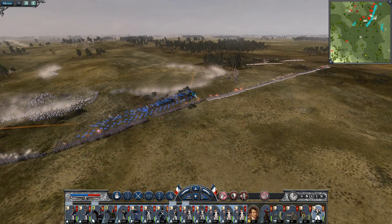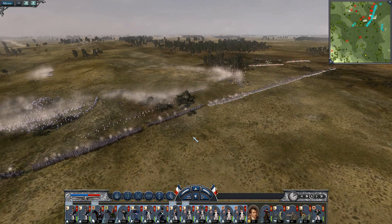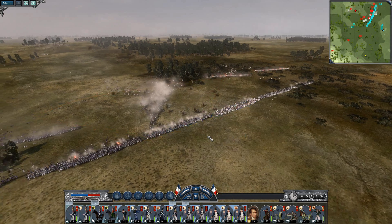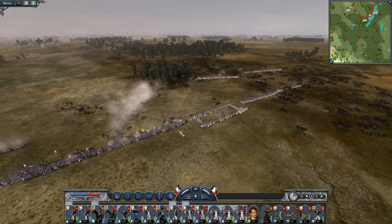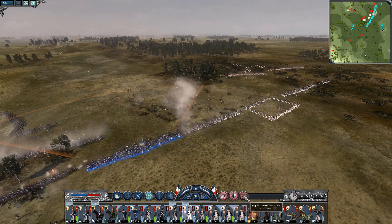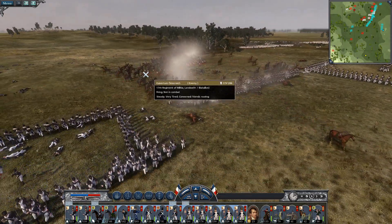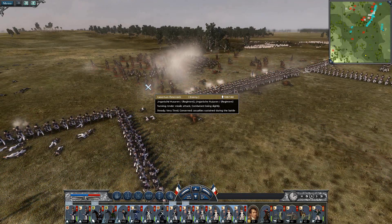Oh dear, we might need to send you guys — oh my god, yeah, get out of there! Go, go, go, as quickly as you can. Get in the square! I think we're going to be fine — they're shaking. Let's get you in the square anyway. You guys can hold right there, I know you can. They're going to be wavering and shaking. Oh, nicely done!